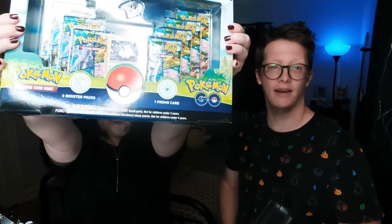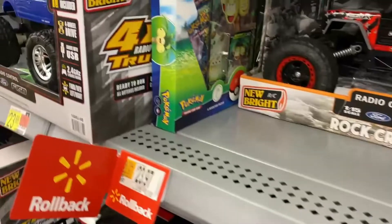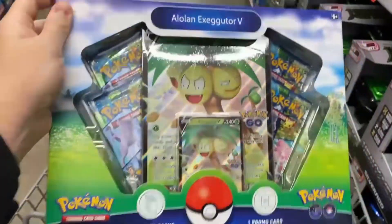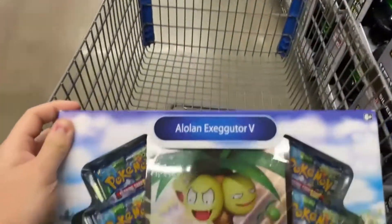Today we have a special treat for you. We have the Radiant Eevee Collection Box from the Pokemon Center. And whenever I was doing some grocery shopping recently, I came across a hidden Pokemon card. While shopping, I happened to come across this Exeggutor box that was hidden out in the toy section, and I bought it. We couldn't leave it. It had to be brought. There's probably one of the rarest cards in the set in here.